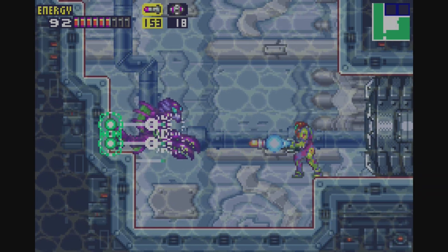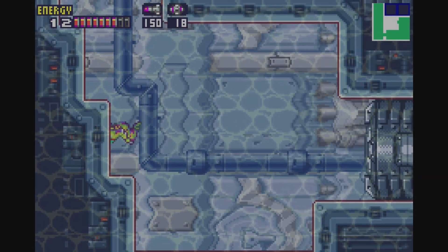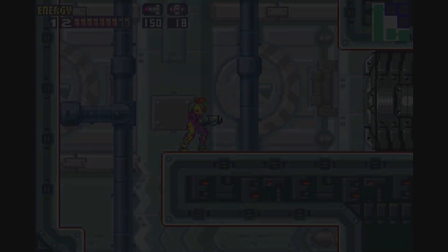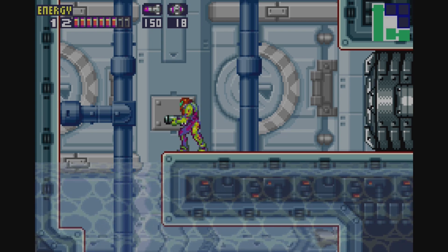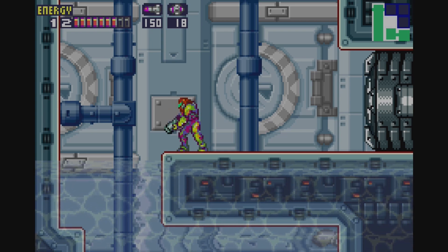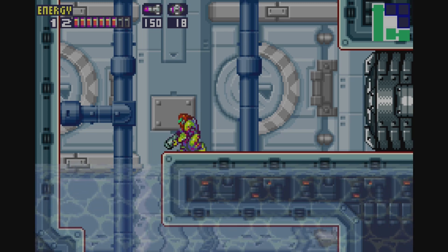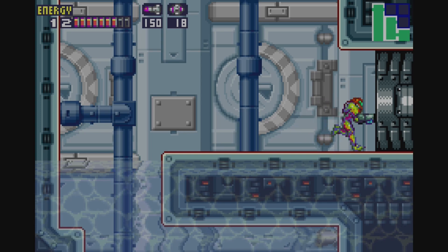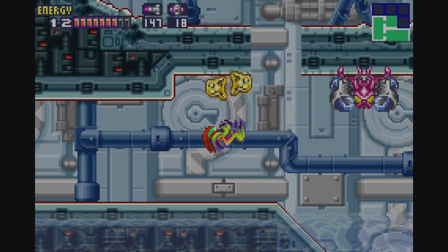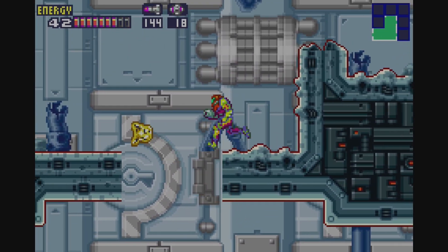I'm just gonna go through this place here. This is supposed to be the Arctic sector, but we have a lot of water here. My theory is that when Nightmare started to wreak havoc on this place, it essentially melted the ice. Originally, there was ice here — now there's water.